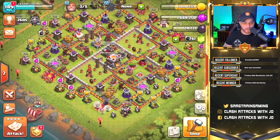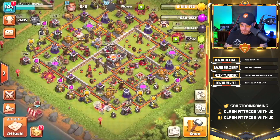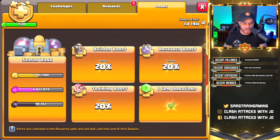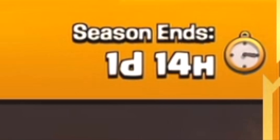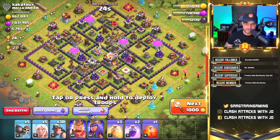Now I'm not discrediting the other perks — I love the season bank. In this video today we're going to do a little bit of farming because I need to fill up this season bank. I just bought this gold pass about three days ago and we're already down to the last day in 14 hours and I got to get this thing done. Man, you got to love Crystal League.